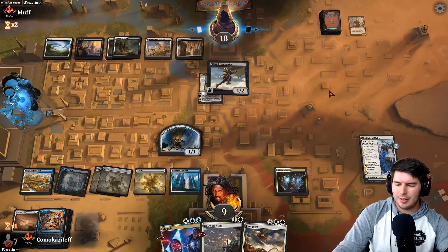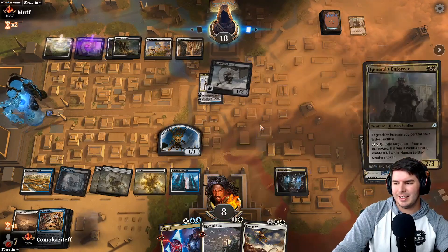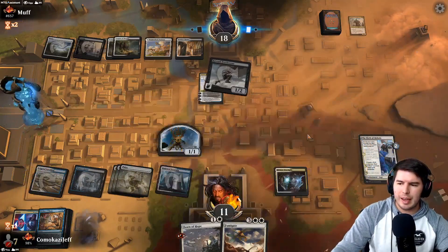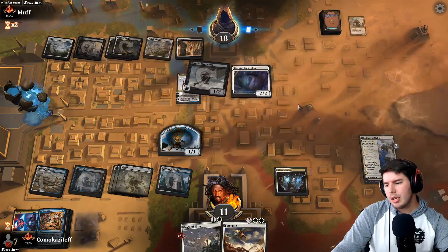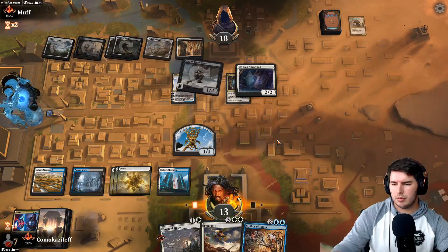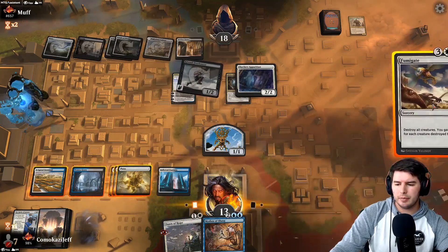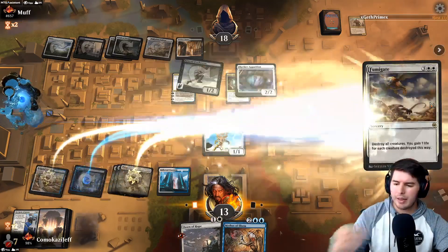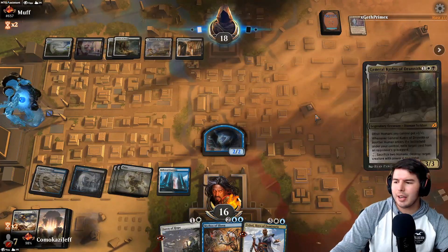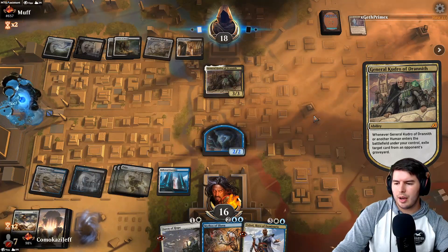Racing with one token — oh yeah, better believe it! Down to eight. General's Enforcer comes out, but we have the board wipe, so the indestructibility is the main concern. Even if they play General Kudro — oh, it's a Hidden Stockpile, that's annoying. We go for Fumigate — gain three life, back up to 16. Fumigate is good. We're looking pretty good. General Kudro resolves, exiles our Wrath of God — but Teferi resolves and we tuck it.